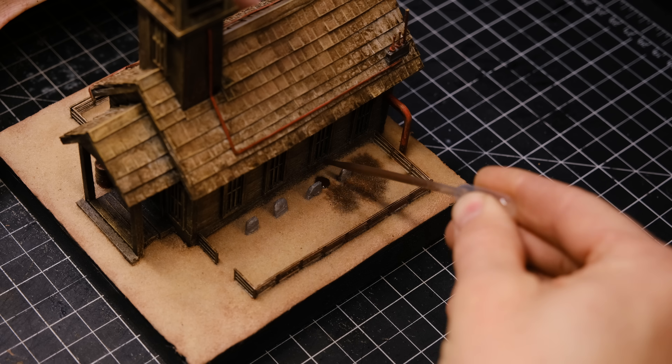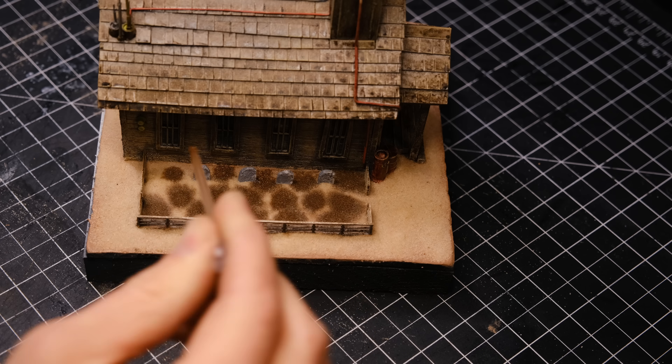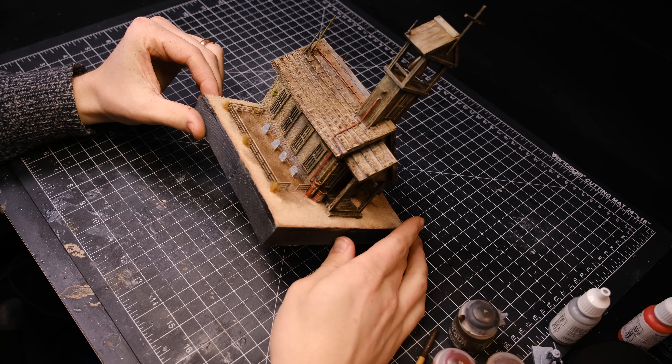I also darkened the color of the dirt inside the graveyard — I felt like that would fit a little better. I applied a little bit of dry grass, and that was the church done.